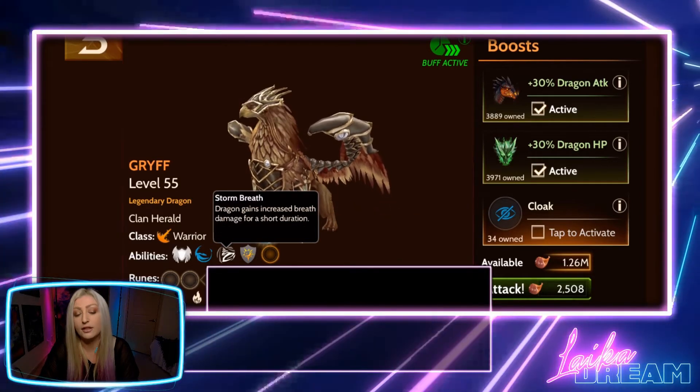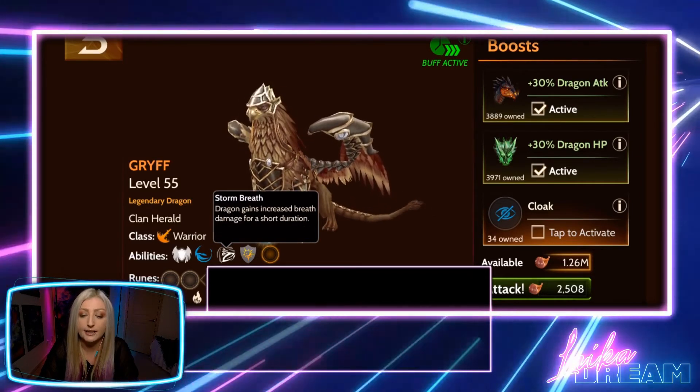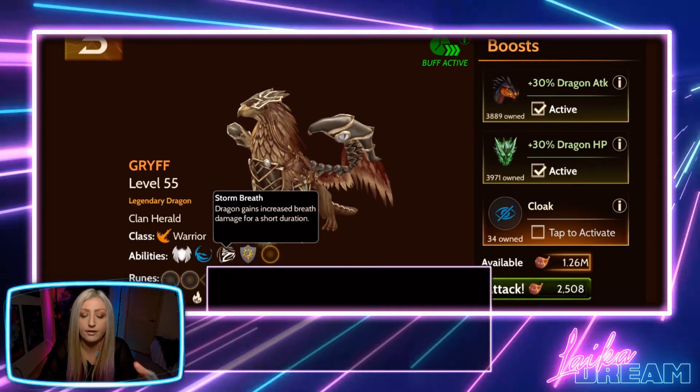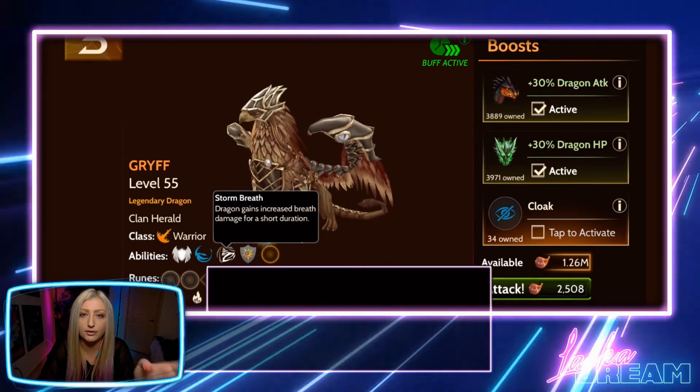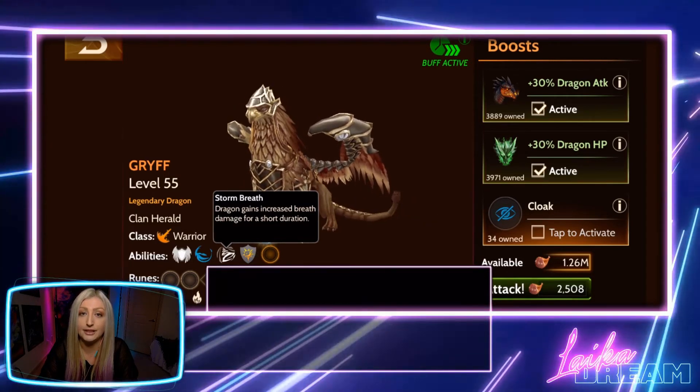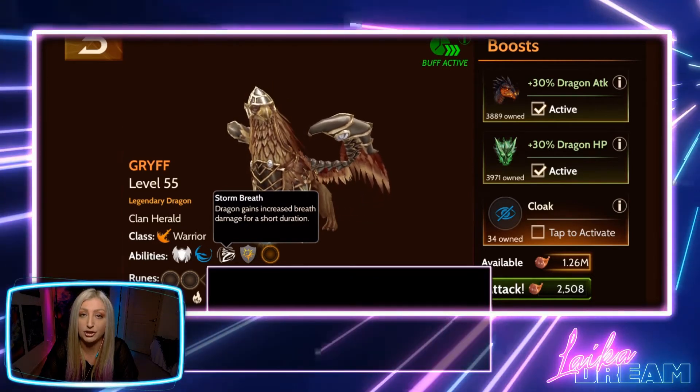Storm Breath — the dragon's fire is more powerful when you use this. I also appreciate that the visual effect of the flame is different when you use it, so you know exactly when it's over. It makes an extremely noticeable difference in damage on the towers.